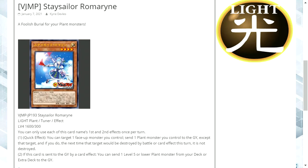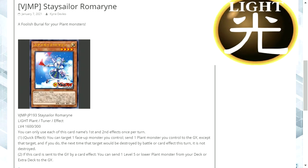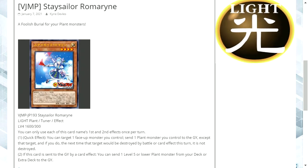It does provide your monster with protection from destruction by card effect or battle, and it can be responded during either turn. Even though it's only once per turn, being able to send a plant directly from your deck to your graveyard means you can set up with things like Spore or Glow Up Bulb. Those can then be recovered later on by their own effect or by various recovery effects, and then used for synchro summoning. By doing this it makes the deck a lot more consistent.